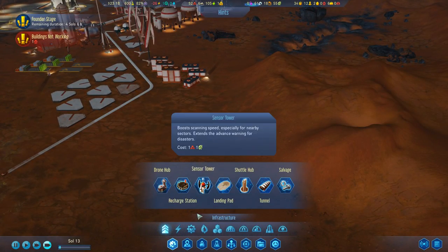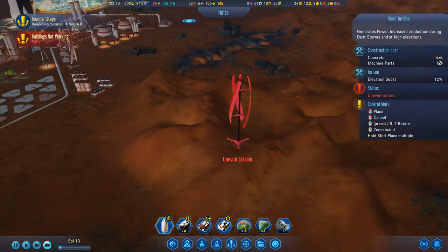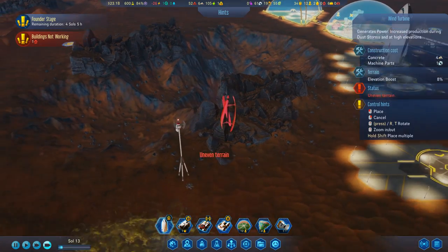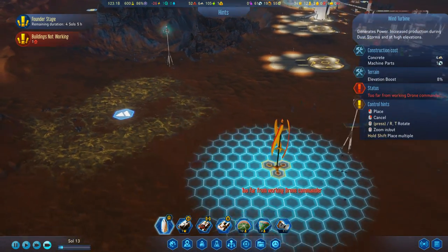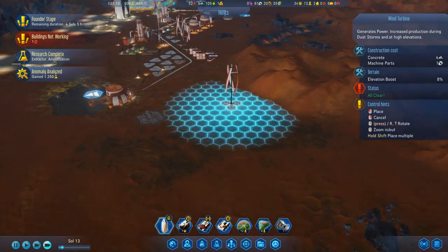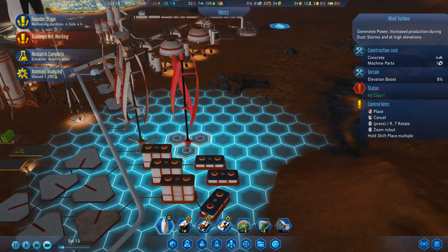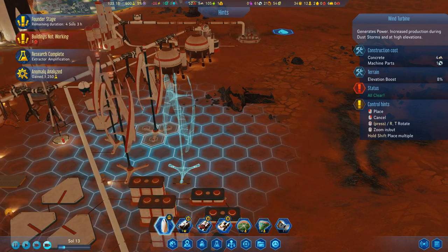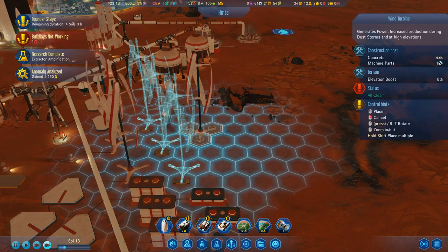Wrong building - I want a wind turbine. Uneven terrain! Elevation boost 8% - I was hoping to get a higher elevation boost. Research complete, anomaly analysed - woohoo! Wind turbine there and there.